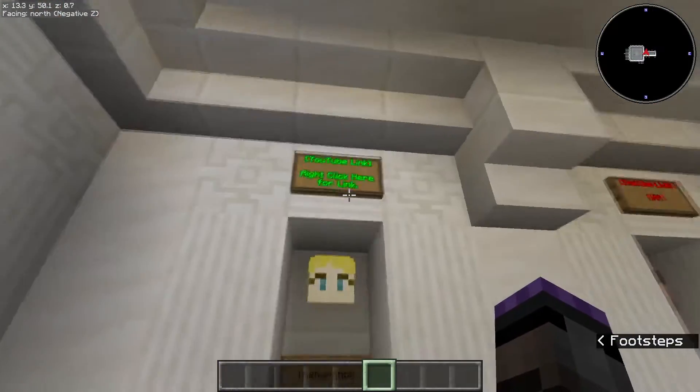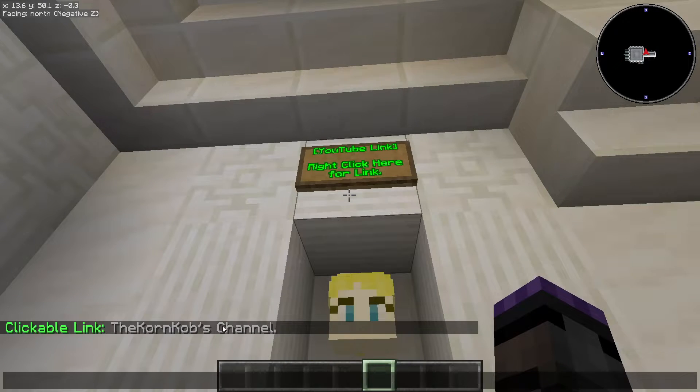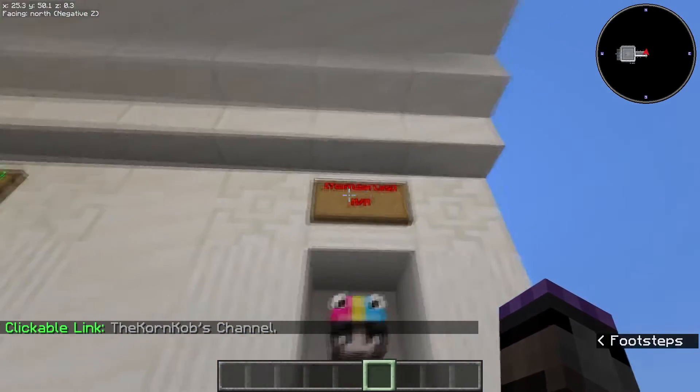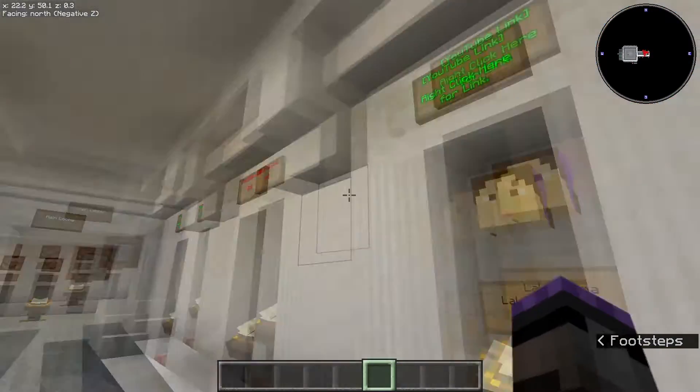Here is the hall of builders. Here's Korn — so we can right-click the sign and get ourselves a direct link to the YouTube channel for those of you builders that provided me with one. Some of you don't have one. Well, Mackie doesn't have one because she says hers is with Lala, so that's okay.